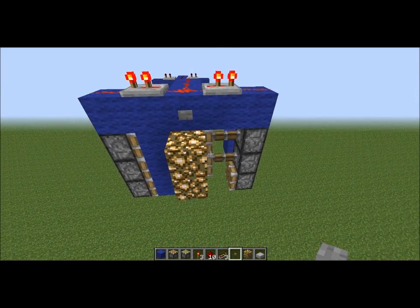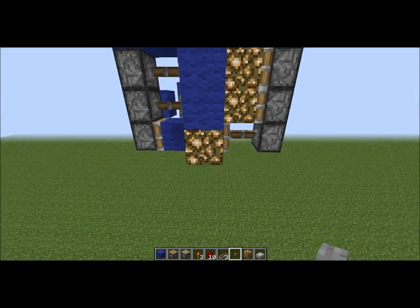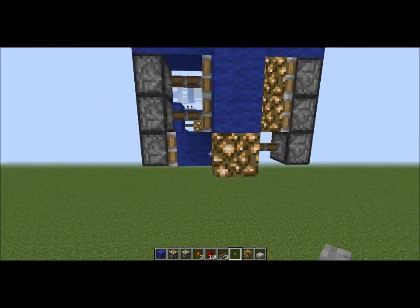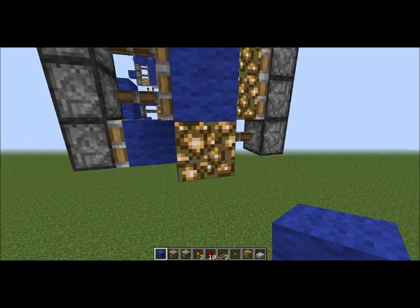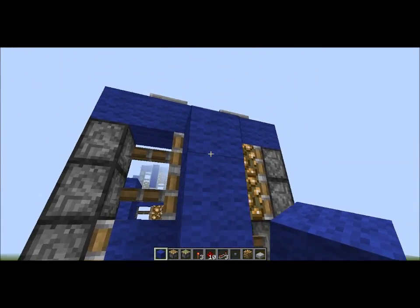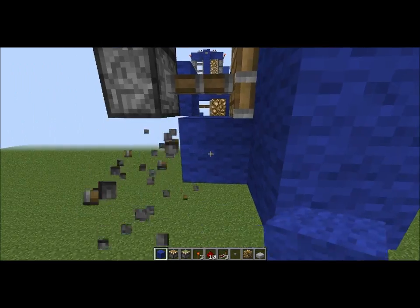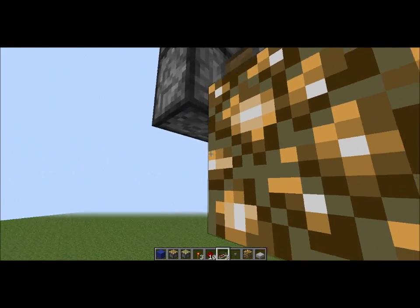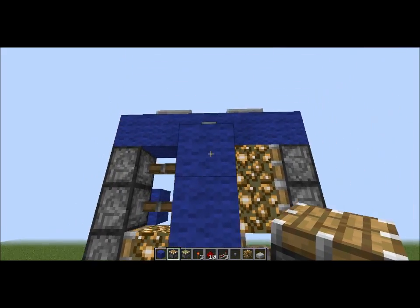There's a strange glitch involved with this where there's a block here that kind of messes up the bottom two pistons. To fix this, switch it out for your block of choice, get rid of this piston, put the glowstone or whatever you want right there, and then replace the piston — and it works just fine.